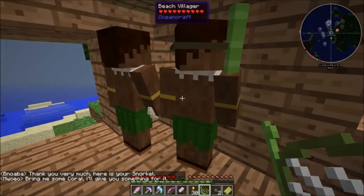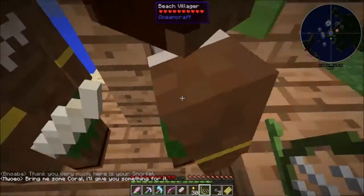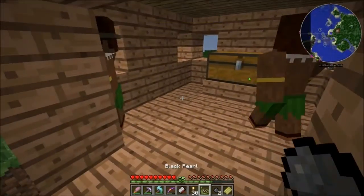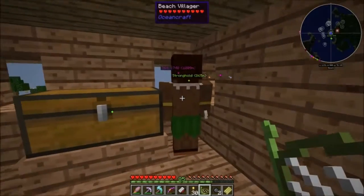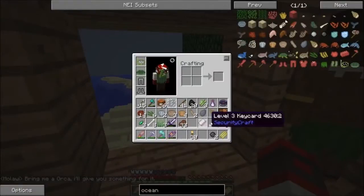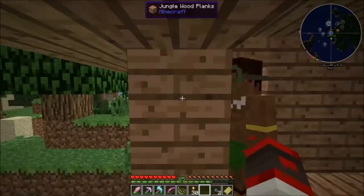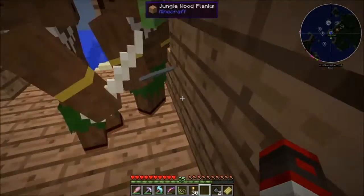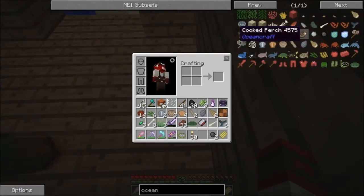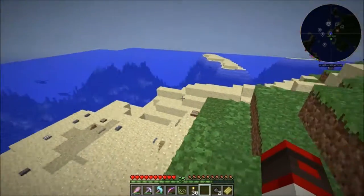You gave me the snorkel! Bring me some coral - I gotta give you something for it. This guy's obviously gonna give us a narwhal horn, but I already got one from a narwhal. We got our snorkeling armor ready. He's trying to give me shark teeth - I can make a net. But that's not what we're here for - we're not here for the damn nets.